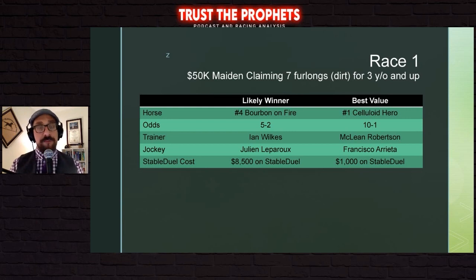Race one is a $50,000 maiden claimer, seven furlongs on the dirt for three-year-olds and up. I kind of like chalk as the most likely winner. The number four, Bourbon on Fire, just makes a lot of sense. This horse is taking a massive class drop, having been running in $100,000-plus maiden special weights. His best performance to date has been at seven furlongs. He had very high expectations — a $225,000 sales price — but has not delivered yet because it's been running against very high caliber competition. This feels like a class drop to get this horse a win during a big meet. Bourbon on Fire at five to two makes a lot of sense.